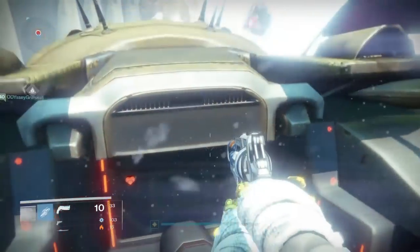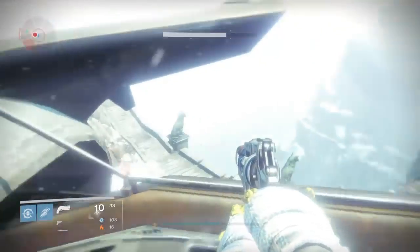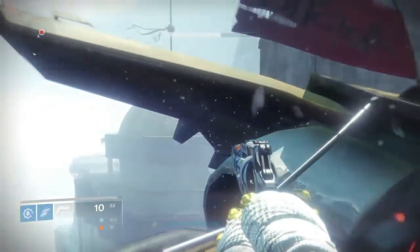Fallen 3.0 is going to be located on the tower of Felwinter's Peak. During the final boss battle facing Sepiks Perfected, in the second wave of skiffs the one on the right side — jump on that skiff. The skiff will then pull in front of the tower; jump onto the tower and you will notice the SIVA cluster up on top.